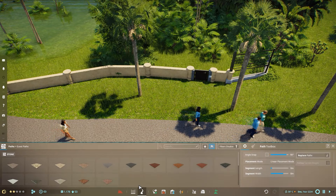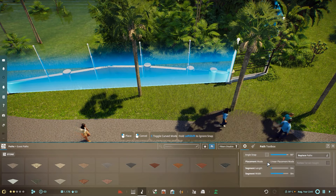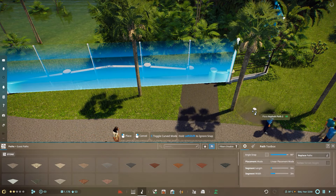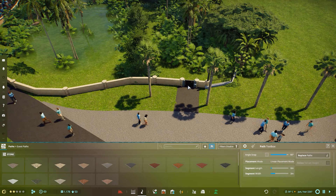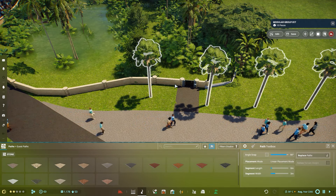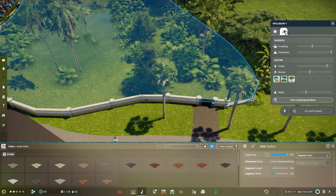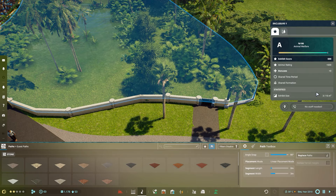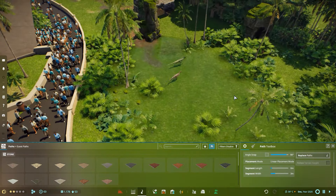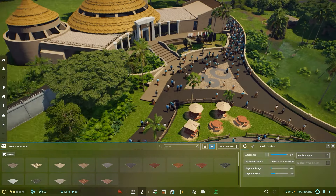I'm not sure if I need to put a path down in order to make the keepers go here. But if you look at the habitat over here, you can see the tropical stuff is now recognized and you can see some info about it. But it also doesn't tell me anything about the animals in here. We'll see how this turns out.